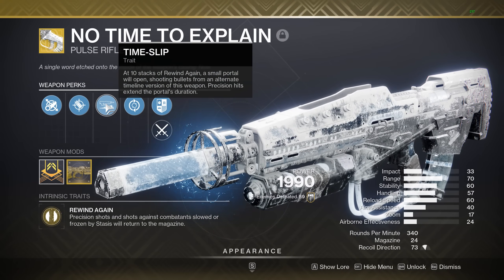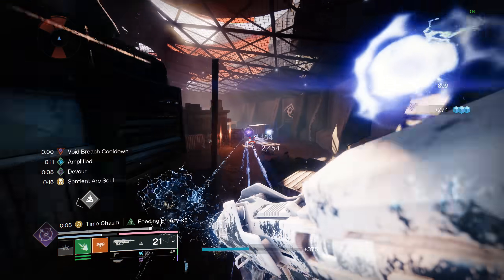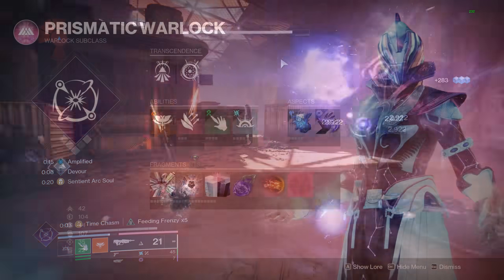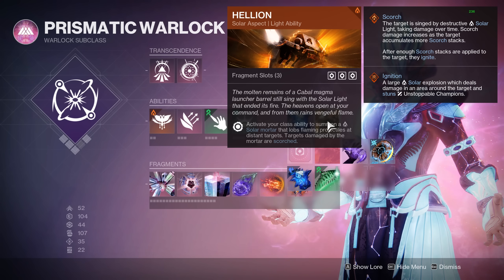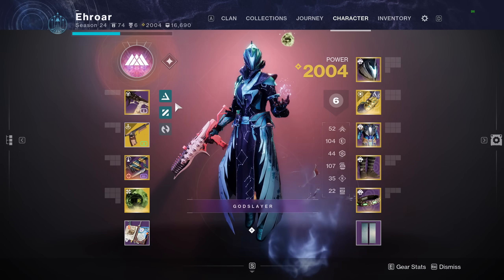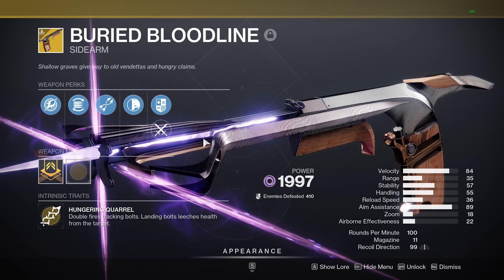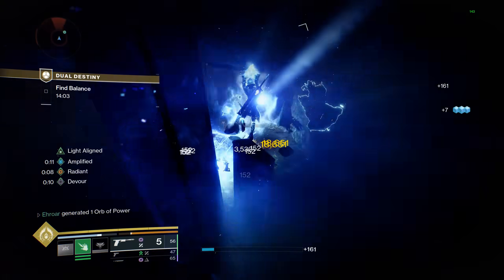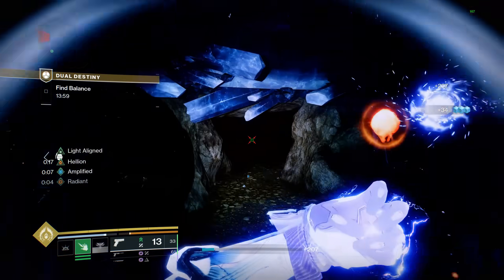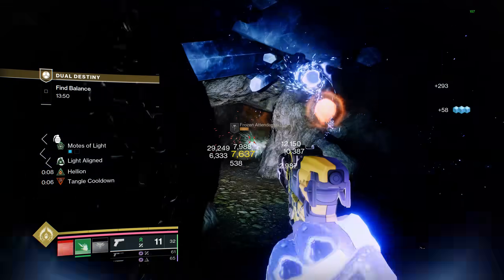A lot of people add No Time to Explain for the kinetic soul, which is a good combination — it beams things and paired with Arc Soul you're just a walking turret. But the better choice is Helion, the new solar buddy aspect. You might wonder if you can use both, but Devour is core to the build, so instead I swap to Buried Bloodline to keep Devour without using Feed the Void.